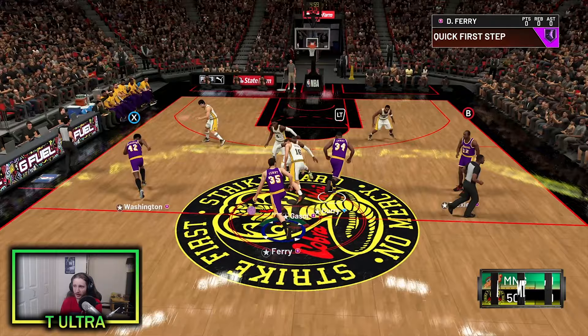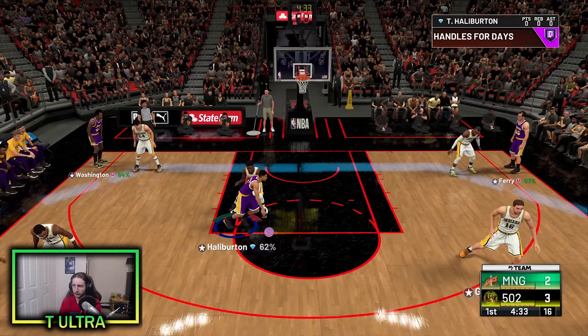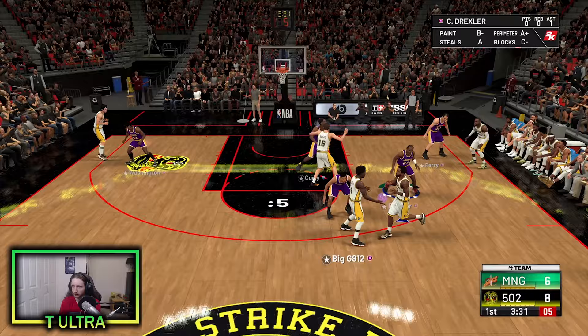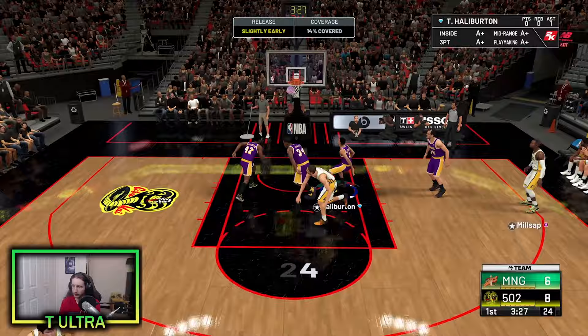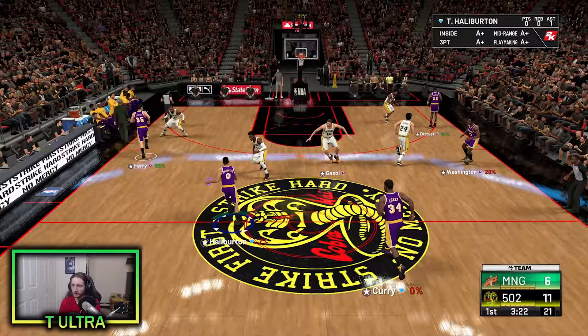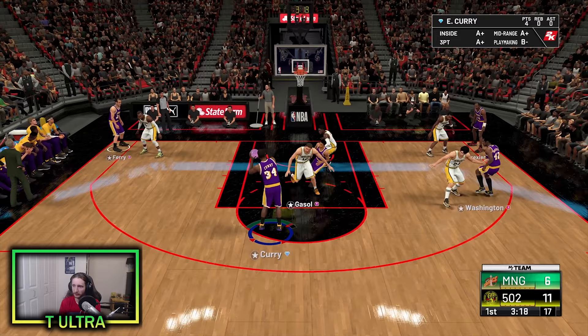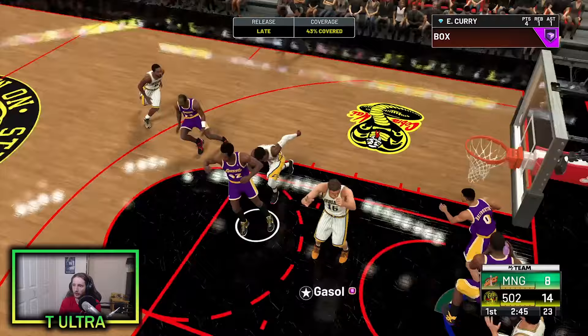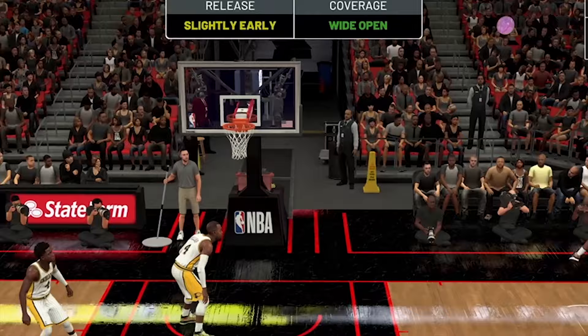Eddie Curry wins the tip-off. He's cutting to the basket — first possession of the game and he gets a sweet slam dunk. Sending Eddie Curry on a backdoor cut and another slam dunk. Eddie Curry gets a nice little pump fake right there, and he's going to get this dime as long as the game doesn't screw me over. Nice assist. Nice board by Eddie Curry — give it up to Danny, back over to Clyde. Hit him with that hockey assist for Curry. Eddie Curry with the clutch rebound, up to Clyde — another hockey assist for Eddie Curry.